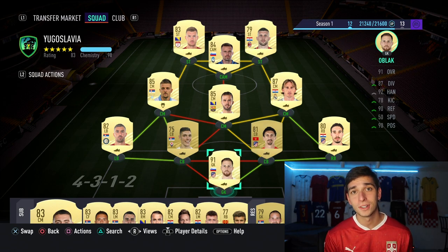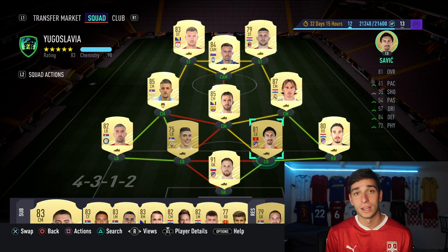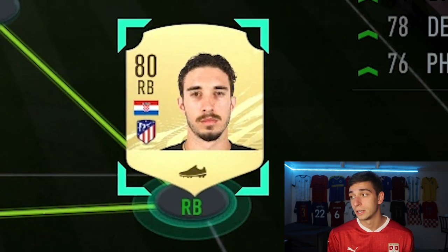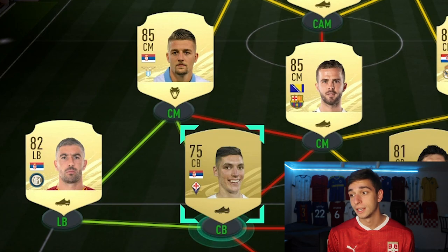Before we get into any matches, let's take a look at the starting 11 and the bench. In goal we've got Oblak — he's debatably the best goalie in the world. In every video we've done this, we always put him in. Savic from Montenegro links up with Oblak perfectly, though he got downgraded this year and is now a non-rare card. At right back is Vrsalico from Atletico Madrid, a strong link. I put Milankovic here instead of Nastasic because he links better — he's got green links with Milankovic, Savic, and Kolarov.